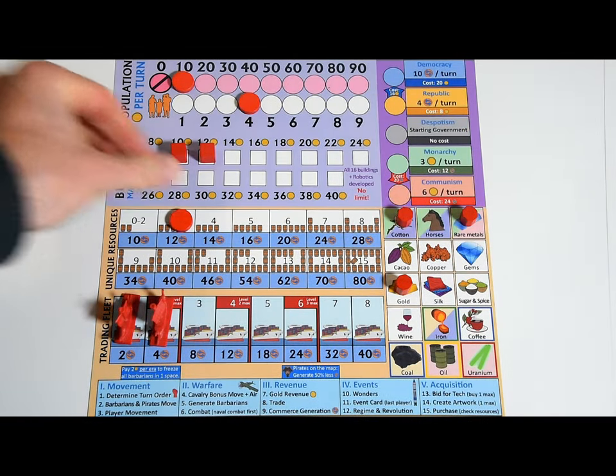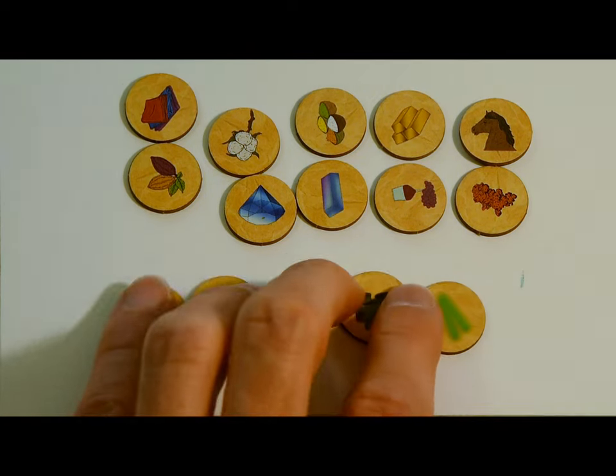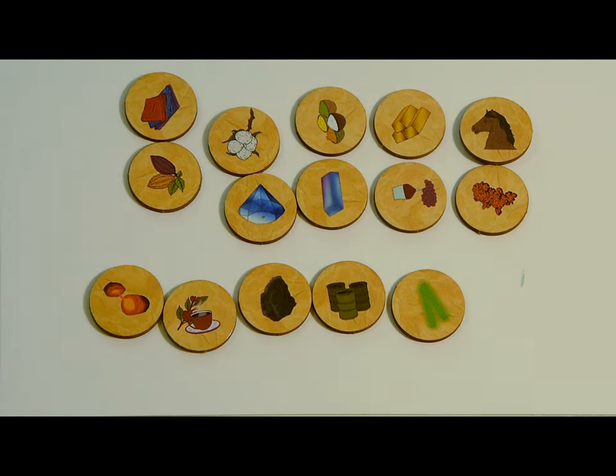There are 15 resources in the game. 10 of which appear from the get-go, like horses and wine, and others, like coal and oil, that only appear later in the game. You can gain access to resources by building cities on lands that contain them, or by trading with other players who have the resources you need.